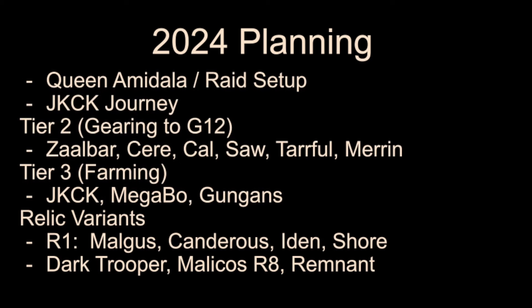For planning, we're looking at the Queen Amidala raid setup and the Jedi Knight Cal Kestis journey. Tier 2 stuff — we're working on Zalbar for the Malik journey kind of in the background. We've got Seer, Cal, Saw, Tarful, and Marin that we gotta keep working on, and then the Genonite Cal Kestis farming will finish up shortly. Then we'll keep working on stuff for the big Bo-Katan and the Gungans for the raid.